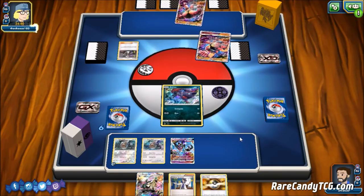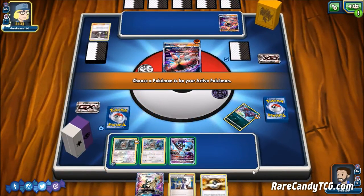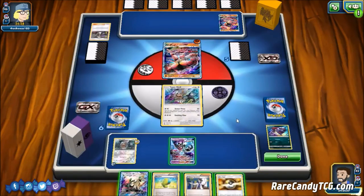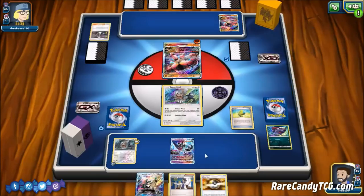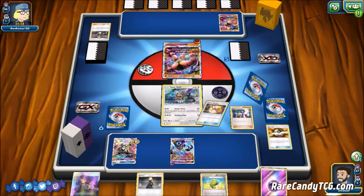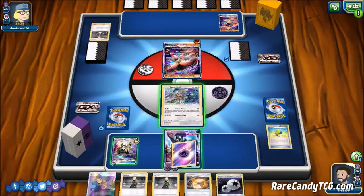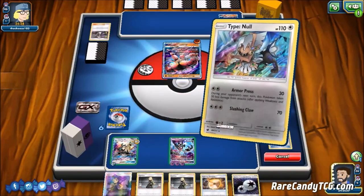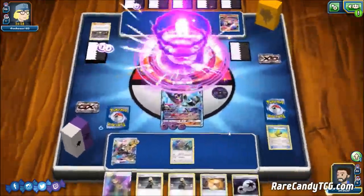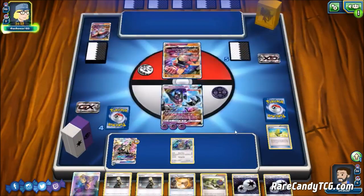We're going to have to see if Dawn Wings Necrozma actually makes a difference here against these Fighting decks. We have Silvally GX ready to go for next turn, so we hold our hand. We hit Max Elixir — that's actually pretty big for us. We have an energy coming down on our Dawn Wings, we're going to evolve into Silvally GX, and if we hit Max Elixir and attach, we can still pull off a knockout. We hit the Max Elixir and have the other Psychic Energy ready to go.